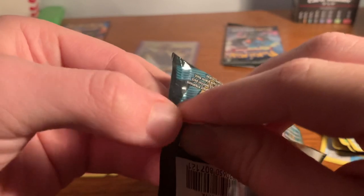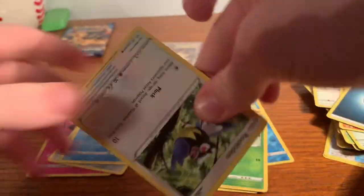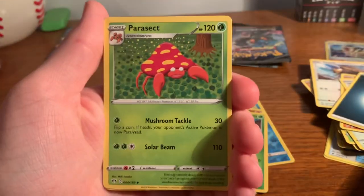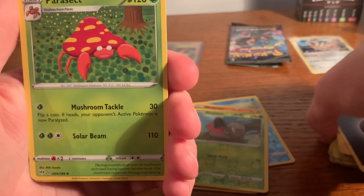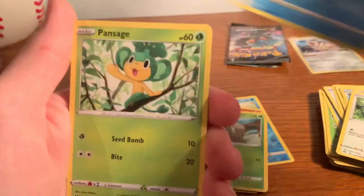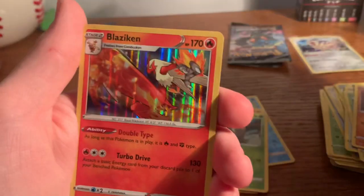One more Darkness Ablaze, then we move on to Evolutions. Anyone have any tips to make packs easier to open? Code card, three to the back. If you are enjoying this content, even though it's not the best right now, drop a like — I really appreciate it for the YouTube algorithm. We have Parasect, Toxapex, Parasol Lady, Rookidee, Wishiwashi, Pansing, Tauros, Diglett, reverse holo Fletchling, and a holographic Blaziken.